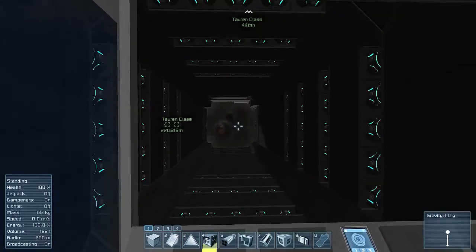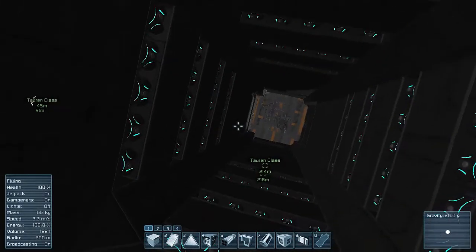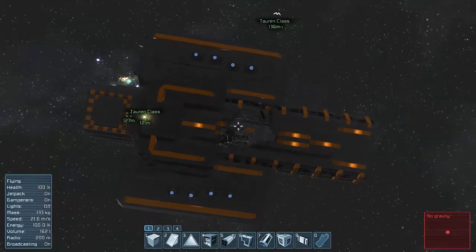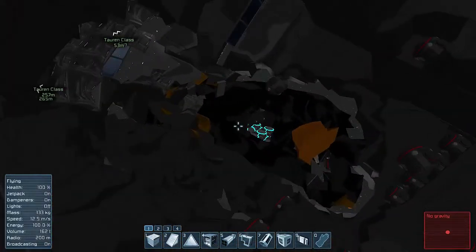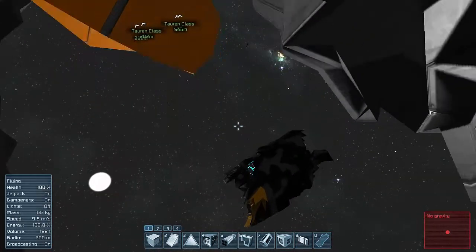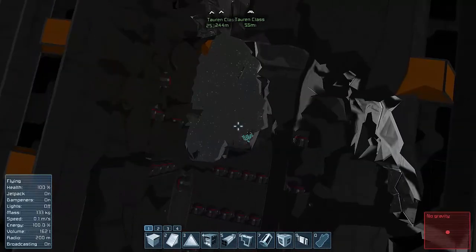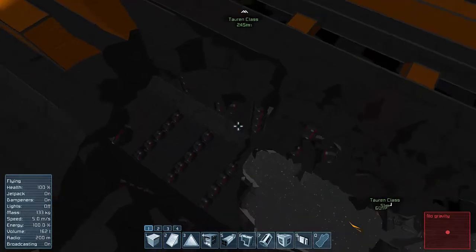Boom! Look at that explosion — that is satisfying. Now the good thing about these gravity guns is that once you fire the projectile — and this could be a good thing or a bad thing depending on what angle you're firing it at — the gravity of whatever you're shooting at will also pull it down. So the way I fired it here, the gravity of this ship is pulling all those artificial mass blocks straight into it, causing even more damage. And now this huge thing is floating inside the ship. See, the projectile just tore right through the center of the ship.